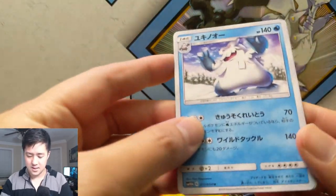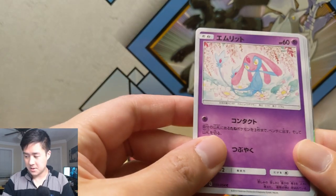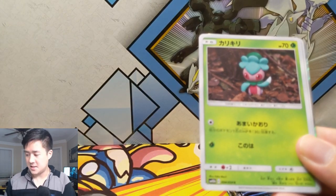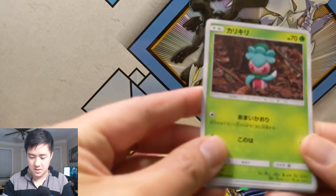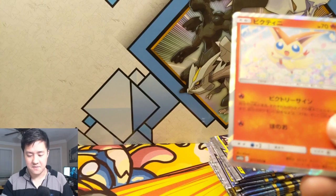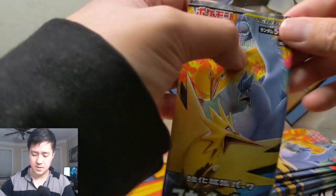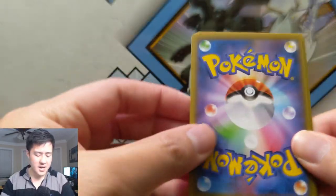Next pack — is this the Seel or something? Maybe a Seel, and this is a Steenee I believe. Snover looks very happy, and then a Victini for a holo card.